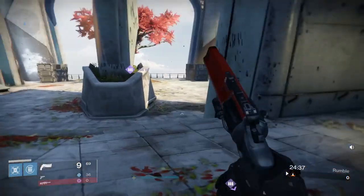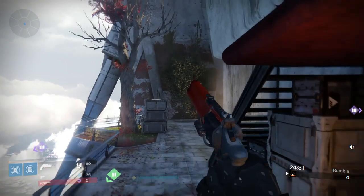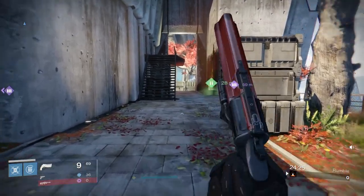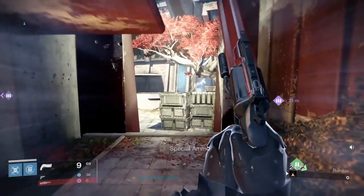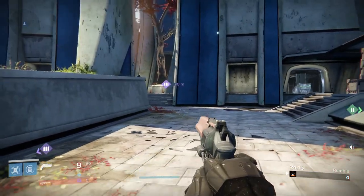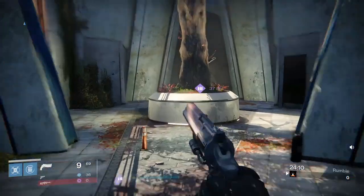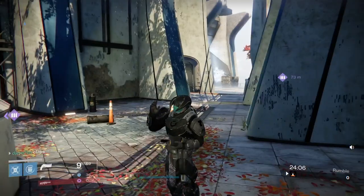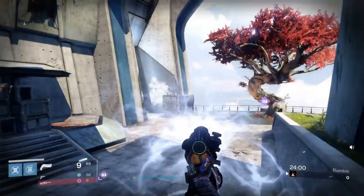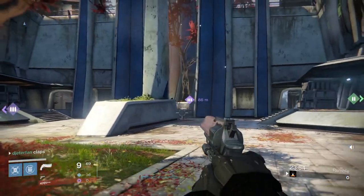On Striker there are other methods for extra distance. If you jump twice, shoulder charge, and then keep jumping after that shoulder charge, you can get a little extra distance. So you jump, start titan skating, and then after the shoulder charge you just keep spamming X. It gives you a little bit of extra boost because the shoulder charge gives your jetpack time to charge up, and then you can titan skate a little further. That's also another reason I don't run Twilight Garrison on Striker — shoulder charge is effective enough and you can get kills with it.